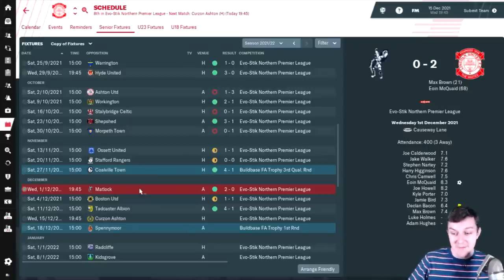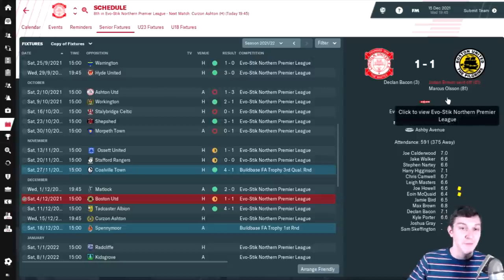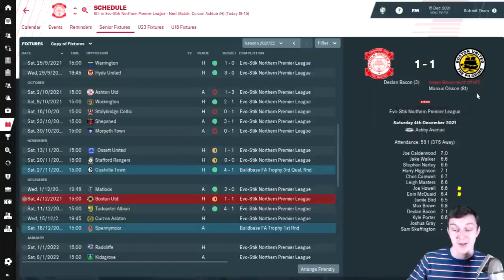After that we played away at Matlock Town in the league and won 2-0 with Max Brown and Owen McQuaid scoring. That was really good, especially away from home as Matlock are a decent side. And what was even better was a 1-0 draw at home to Boston, who are far and away the best side in the league. Declan Bacon scored in the third minute but they equalised in the 81st, despite having a man sent off. It just shows how good Boston are - they really shouldn't be in this league.